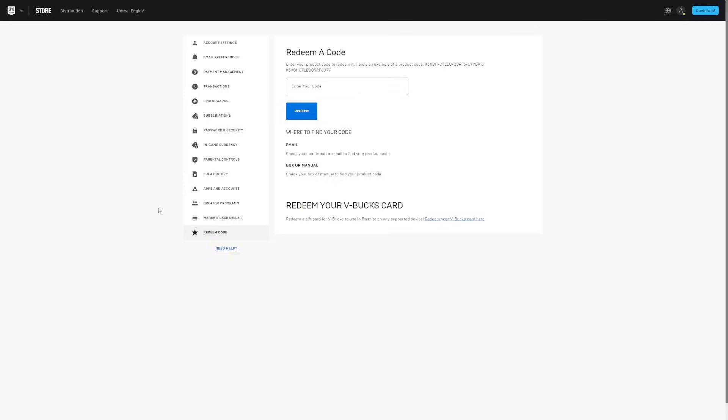After you click on the account button, it's going to take you to your account settings page. On the left side you'll see options like account settings, email preferences, payment management, transactions, epic rewards, subscriptions, password and security, in-game currency, parental controls, and more. From these options, all you have to do is click on 'password and security.'